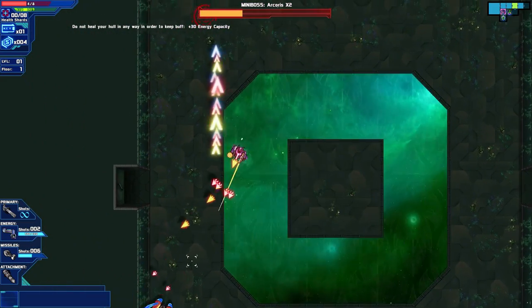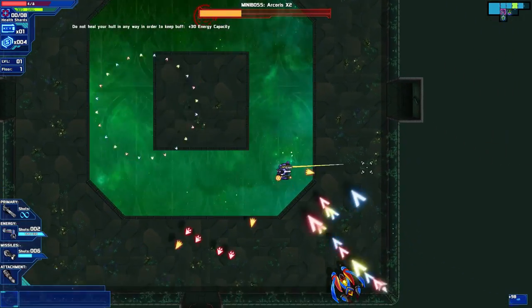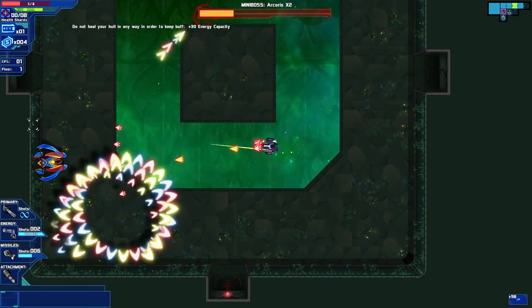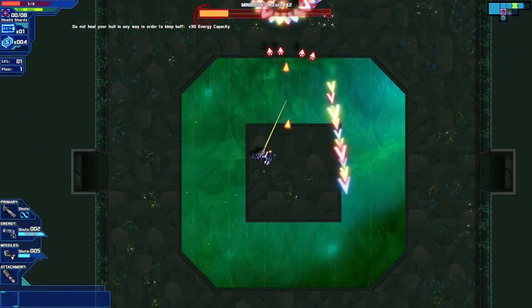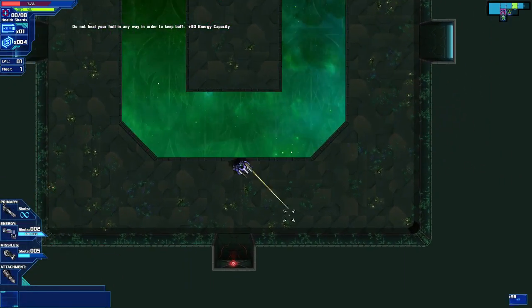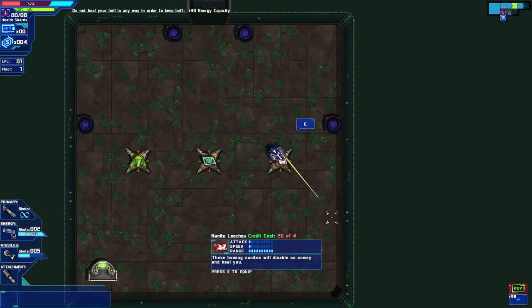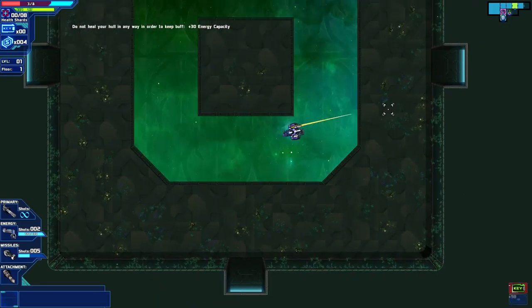I think I destroyed one already. God damn it, Coco. Okay, let's use our missile just to show it off — and I missed. Good job. And there were no bullets to actually show it off. This is getting beautiful, more beautiful. You have no money — yay — worthless.